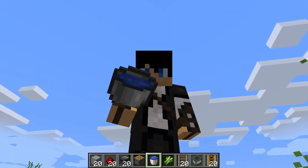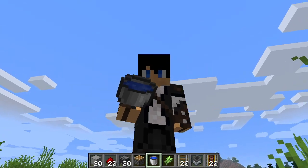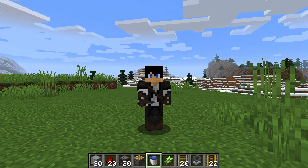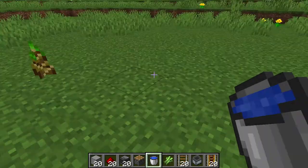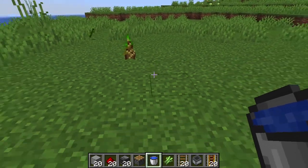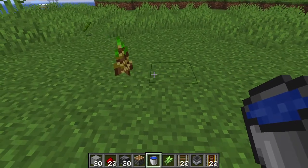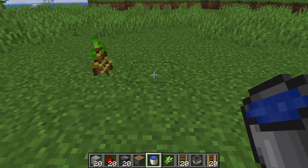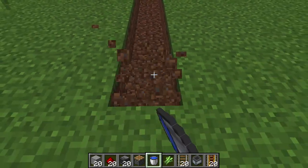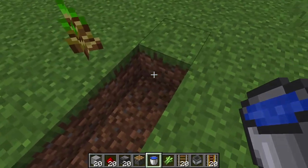Hello there everybody, today we're going to build a really small, really easy bamboo or sugarcane farm — it works for both. I've placed a little bit of bamboo here already. In order to get bamboo to grow you don't need anything special, but in order to get sugarcane to grow you're going to need some water. This is eight blocks, because water will travel eight blocks.